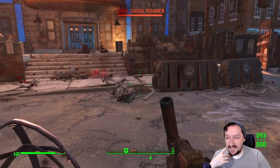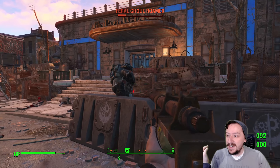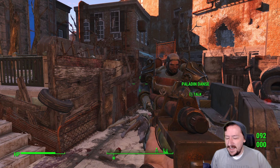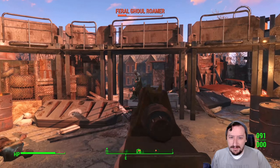Just pick whichever sights you like most — I usually go with the glow sights because they're the easiest to see and I like the look of them best. Now let's go over the more interesting part of the syringer and its different ammos. You have multiple different ammos that you can load into this, and you can make any of these ammos at a workbench or at a chemistry station.